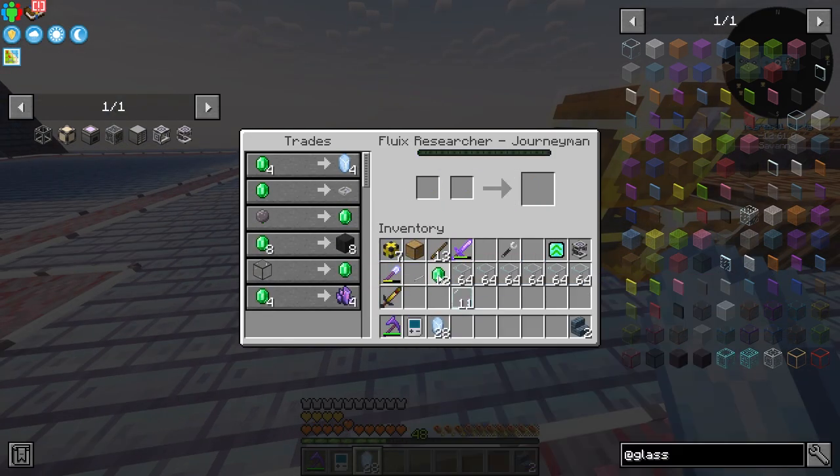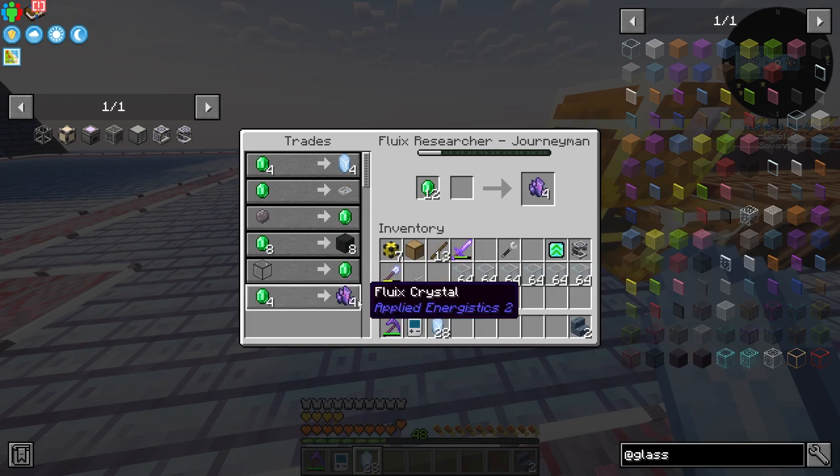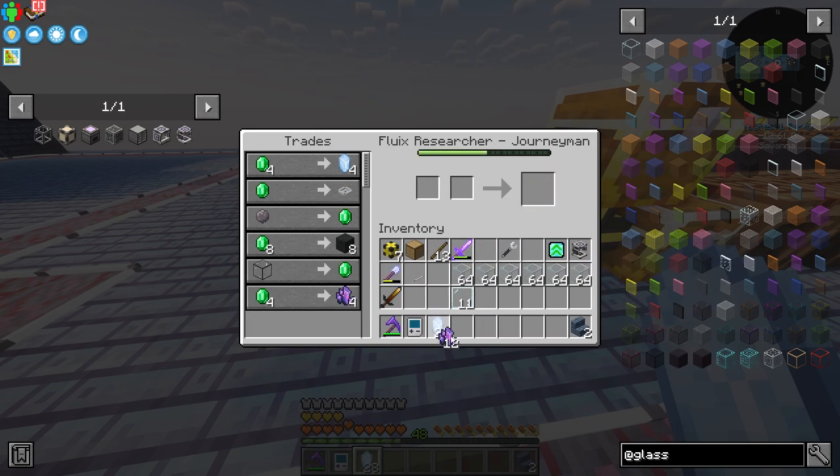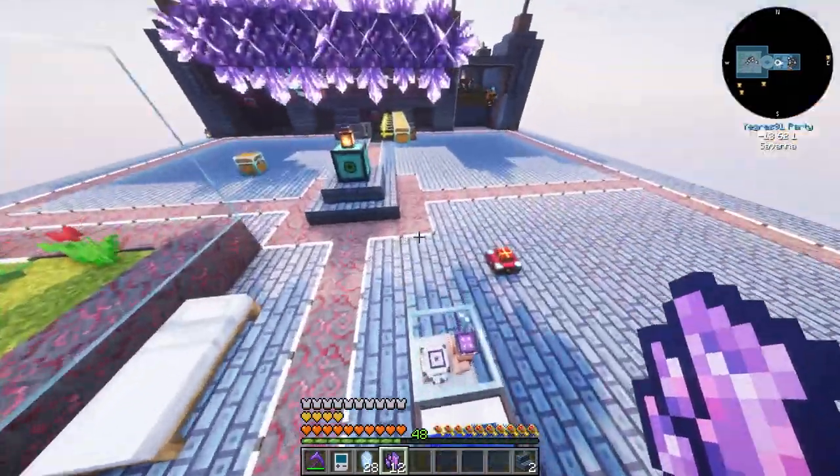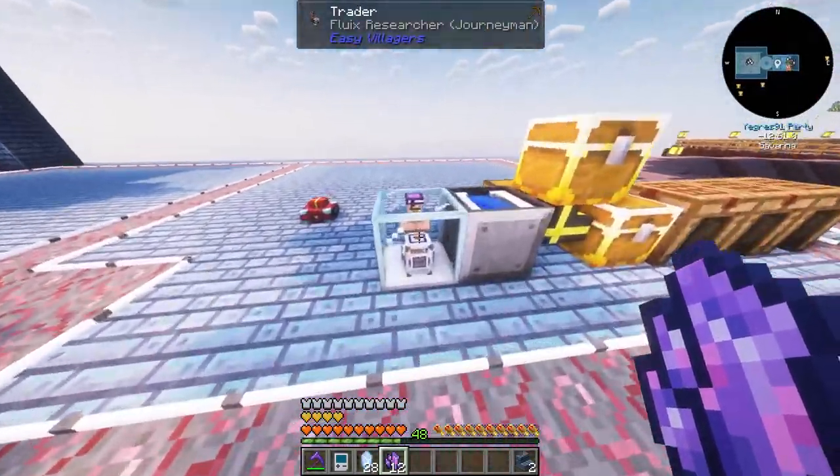We get Quartz Crystal Glass, and we also get Fluix Crystals, which is absolutely fantastic! We can build an auto trader, but we will get into that later.